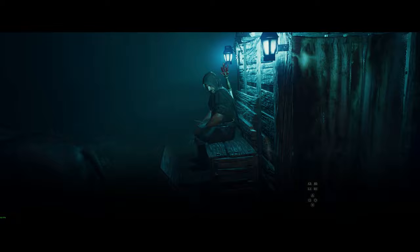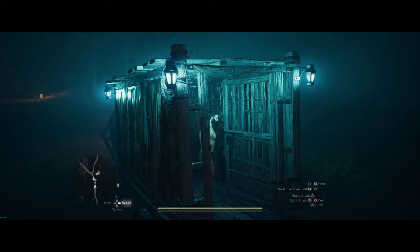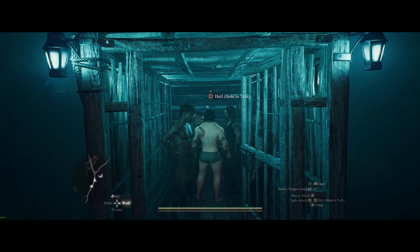Once you're fully unequipped, approach the guy in the cart and talk to him. His response will be different than when you're fully geared — he will ask you to enter the back of it. You will then start going to the checkpoint city, the one on the way to Batal.